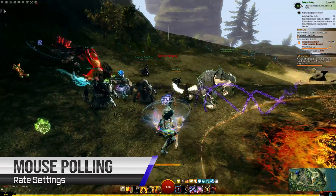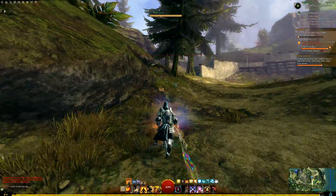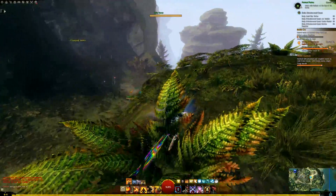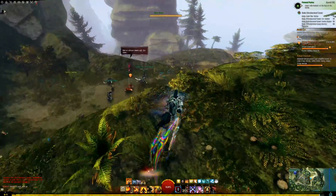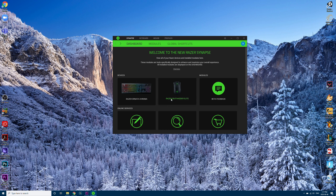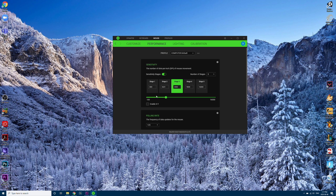Not to be confused with DPI, which is your mouse sensitivity, polling rate is the frequency at which data updates for your mouse. This may be useful in some esports games, but has been reported to cause issues with Guild Wars 2. Set your polling rate to the lowest setting your mouse allows — this process will vary for different mice. I use a Razer mouse and can access this setting by opening Synapse > Mouse > Performance and setting the polling rate to 125.